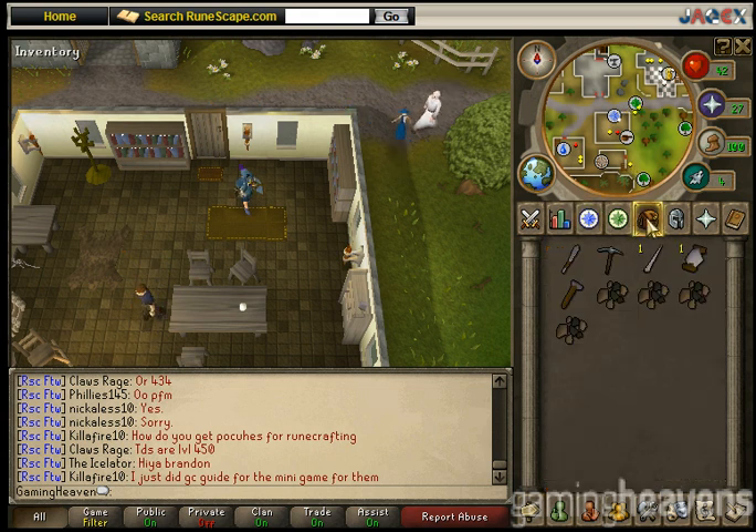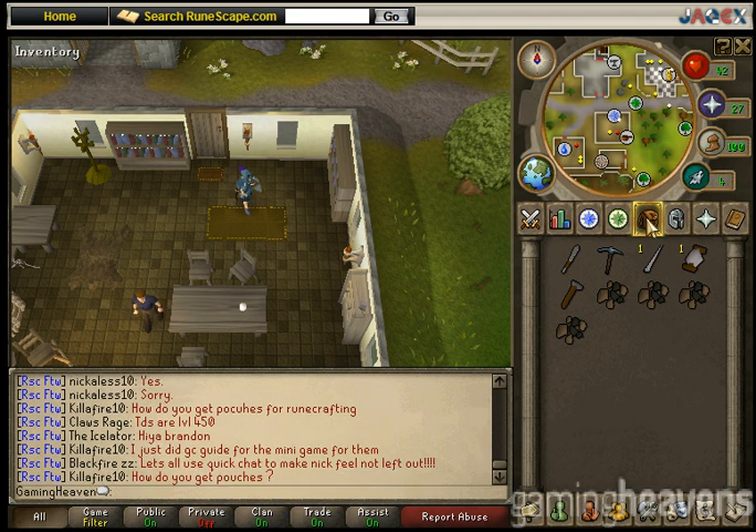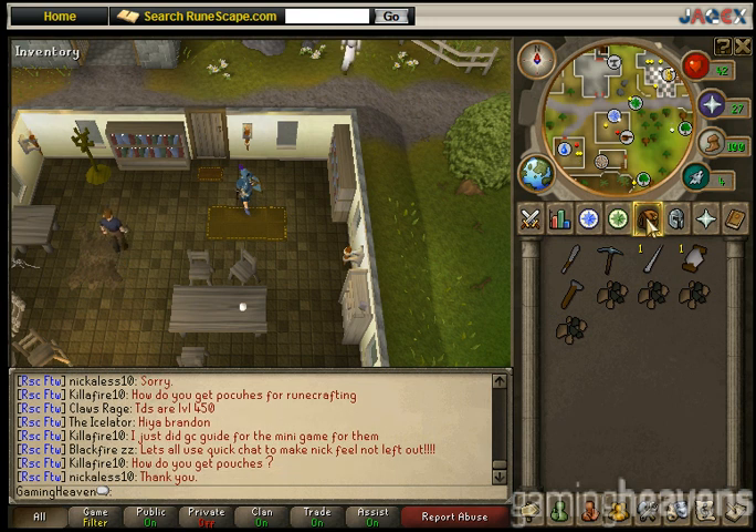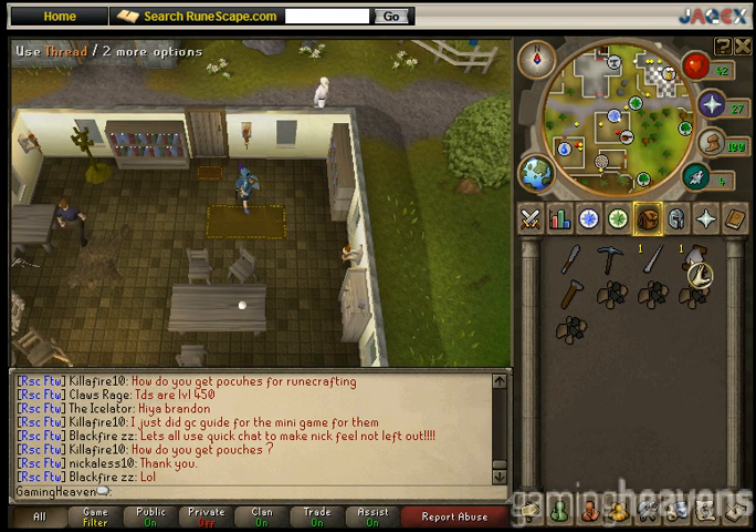You are going to need a knife, which can be bought from a general store in Catherby. Any pickaxe — hopefully you should have one of these by now. A needle and one roll of thread can be bought from the crafting store in Al Kharid, as well as a hammer. A piece of leather is going to be needed — we will get that on the quest. And you'll need coal.